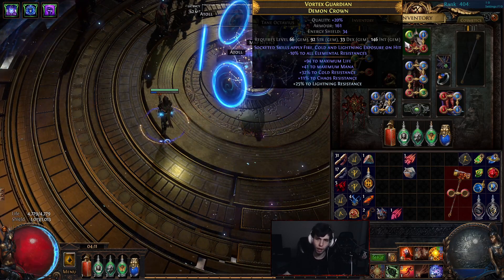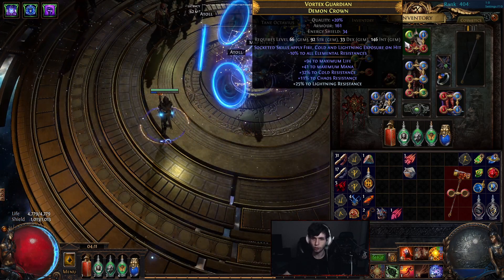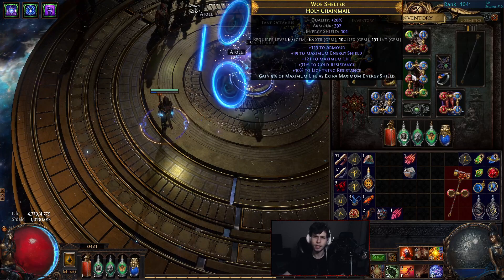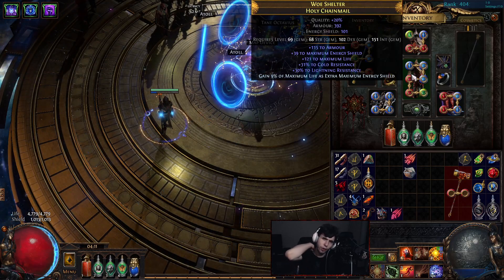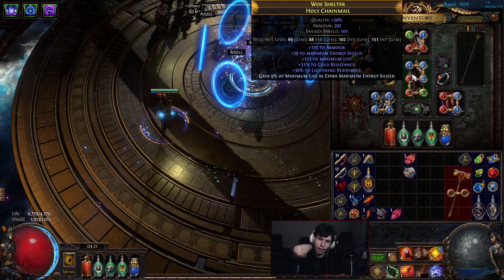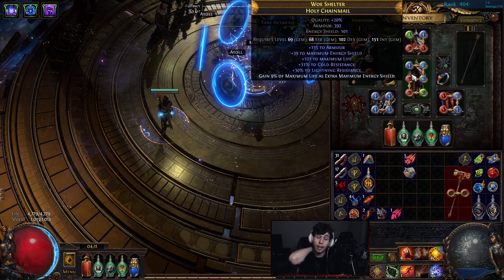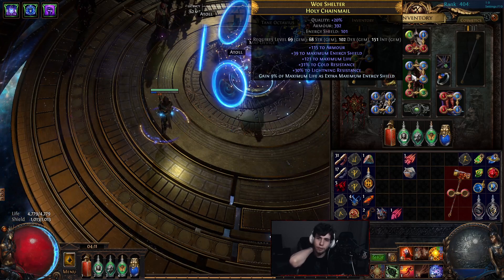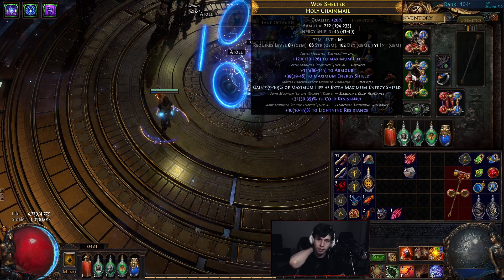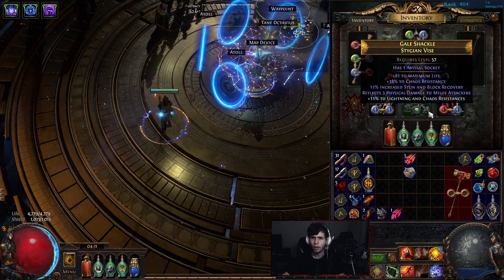Having exposure for free on rares as I run through the map without having to mess around with arcanist brand feels great for quality of life. The helmet has tier 1 life, a little mana, cold res, chaos res, and right now a flat lightning roll that I'd eventually like to replace with a hybrid chaos elemental roll. For the chest piece — a Holy Chainmail from the div card — I essenced the life on, so it's life, armor, two decent res rolls, and I bench-crafted max life percent on it, which is insanely strong.